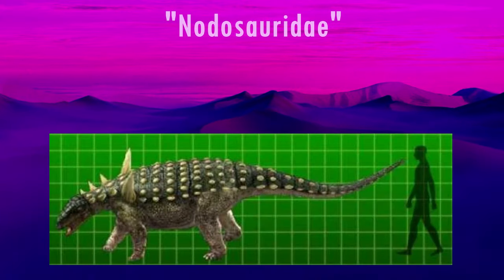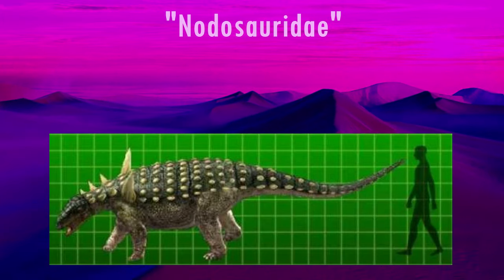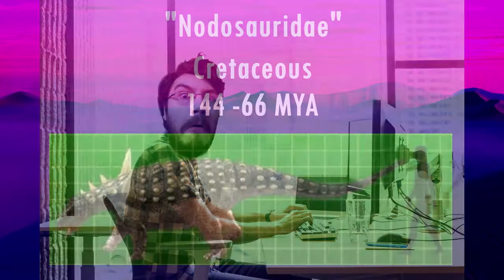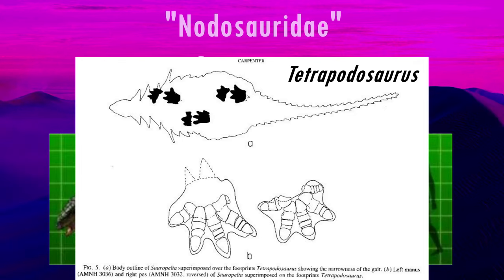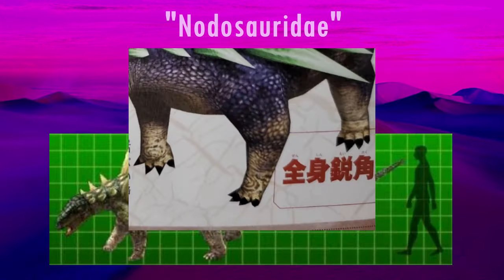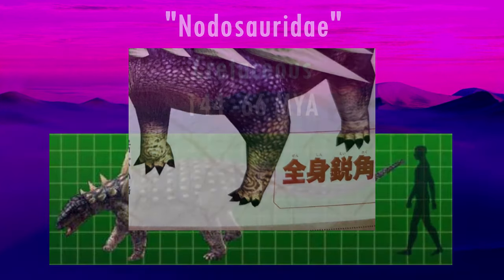When it comes to the traditional Nodosaurs, all those seen in Dinosaur King lived during the Cretaceous. As far as I can tell, most Nodosaurs have five fingers, with only the innermost three having claws, and four toes, all with claws. This is based on trackways referred to the ichnotaxon Tetrapodosaurus, thought to have been made by Nodosaurs. The models here have four fingers, all with claws, with some exceptions which I'll bring up when we get to them.